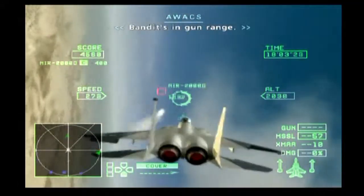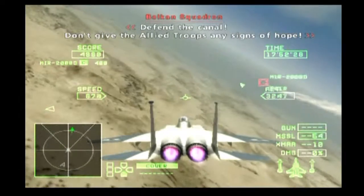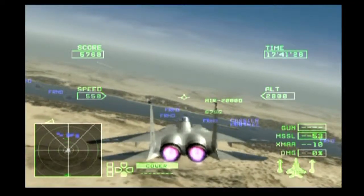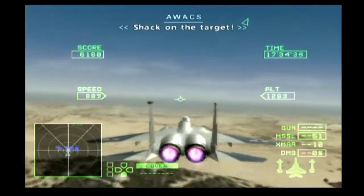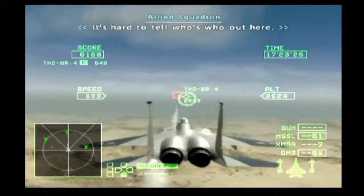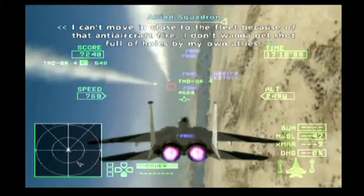Missile hit. All right, Mirage 2000, go to gun range. There are even more planes. Stop that fleet from getting any further. Don't give the allied troops any signs of hold. Keep an eye out for enemy developments. Don't get fooled. If we can sink their ships, we've won. It ain't going to be that easy to shoot them down. We are locked. I can't move in close to the fleet because of that anti-aircraft fire — I only get shot by my own allies.